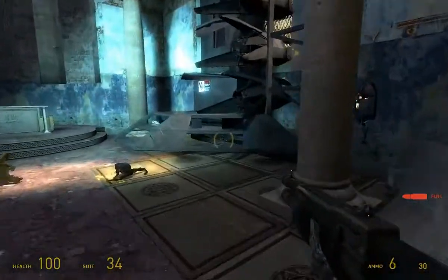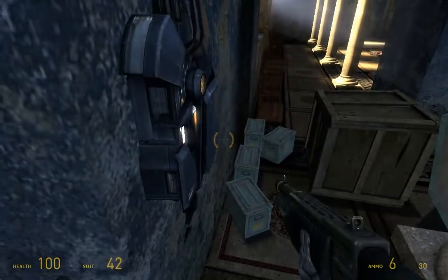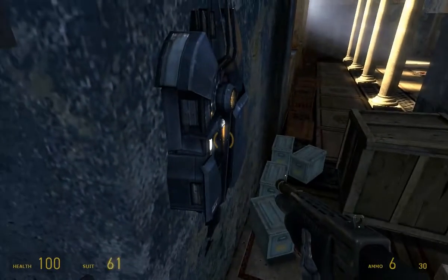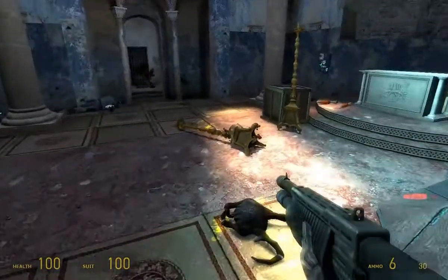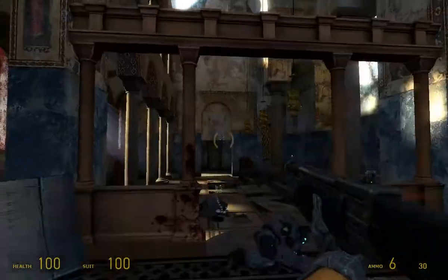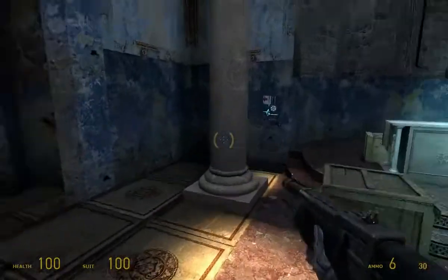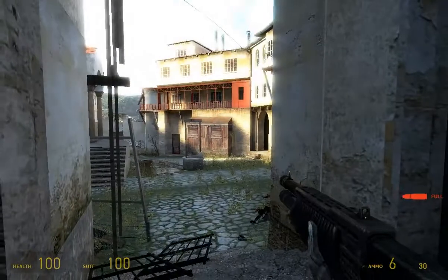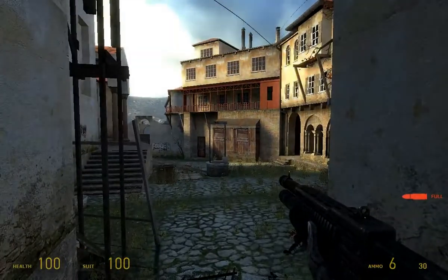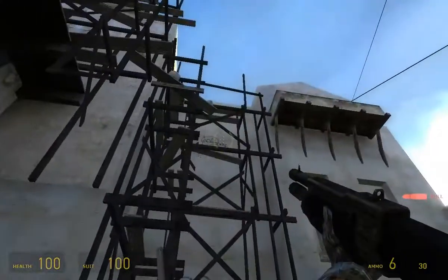So that's one thing in Half-Life 2 that — I guess it's not something most people would think about, but when I play through it I see it a lot. There are a lot of broken ceilings that don't seem to have done a lot of damage. Anyway, that's not too important. What else do we have to say about the monastery? Not much, I guess.